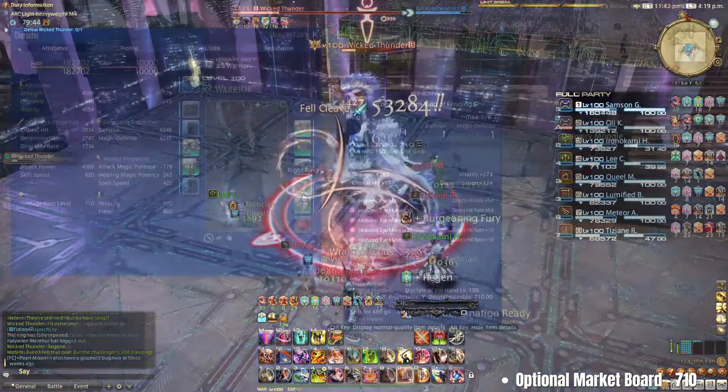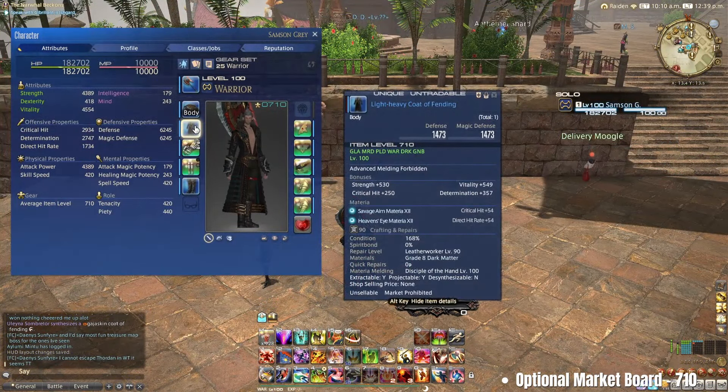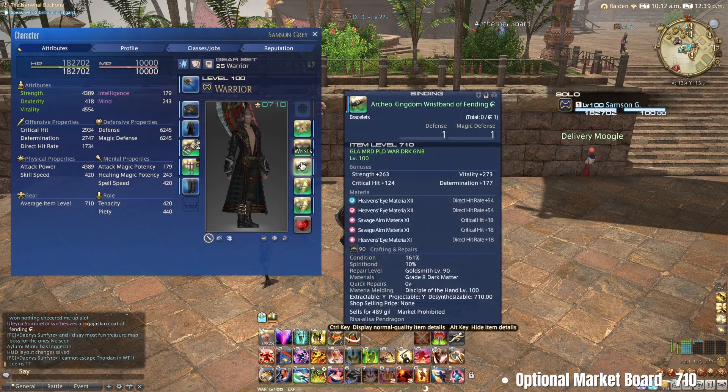Fully overmelded gear is also far from a necessity for most players, as it will quickly be replaced with better gear. It is generally only important for those trying to clear new savage tiers in the first week or two of release, before they can acquire better gear from tomes and fight drops.